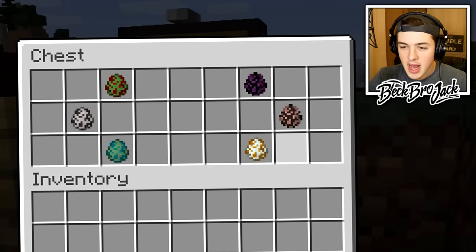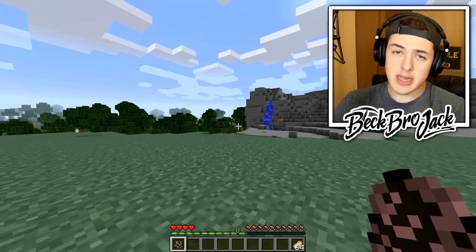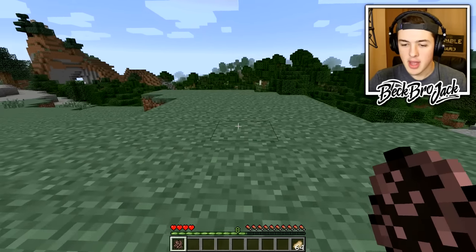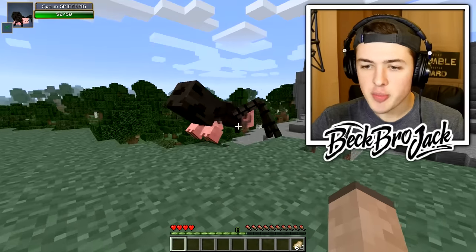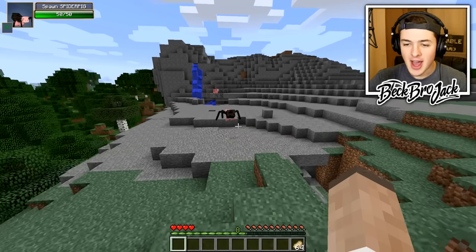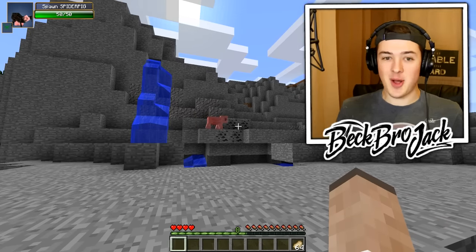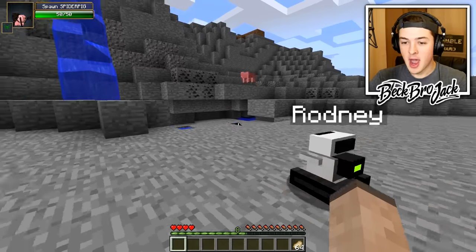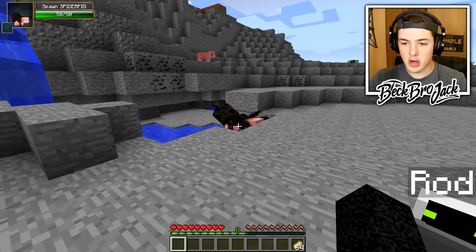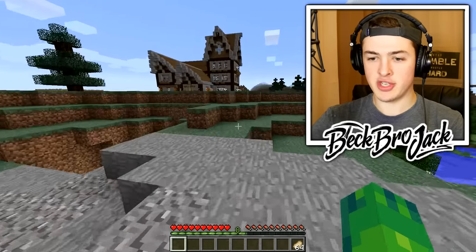In this chest we have a ton of mutant Minecraft creatures. Now if you've never seen these before, you're probably living under a rock, but that's okay. Today I'm going to be showing you guys how you can actually get these into your world. The first one we have right here is actually a spider pig, which is kind of like a half mutant — a combination between a spider, a pig, and a bunch of chemical acts. Before anything gets too crazy, let's just morph back to normal Beckbro Jack so I have my health and everything, and let's go grab some armor and a sword.